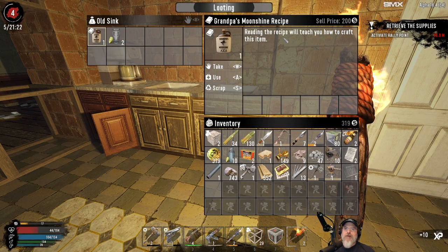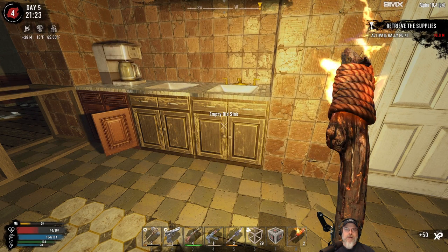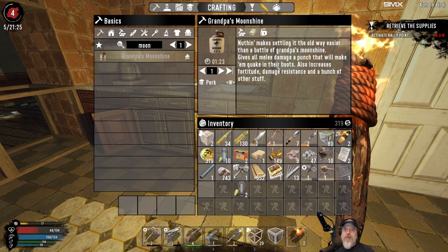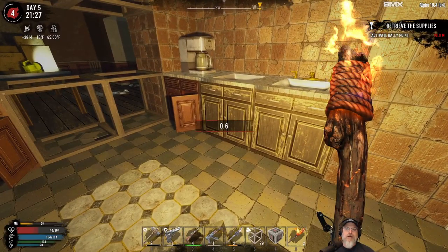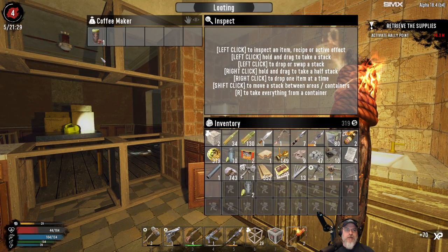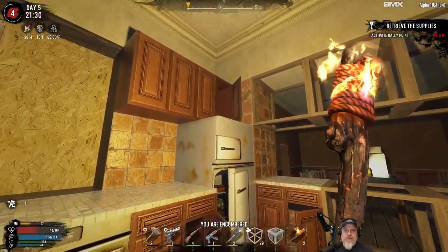Grandpa's moonshine recipe — what does that do? It gives all melee damage a punch that'll make them quake in their boots, also increases fortitude damage resistance and a bunch of other stuff. This game just does not want me to find another cooking pot. It's punishing me for being stupid and leaving the one it did give us behind.